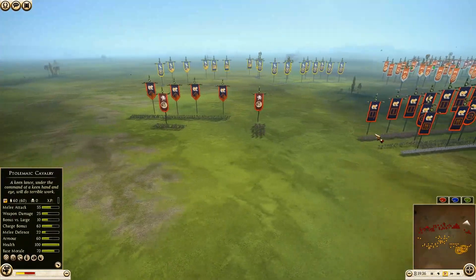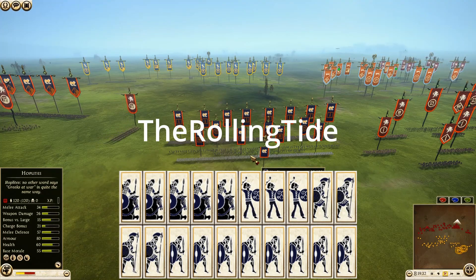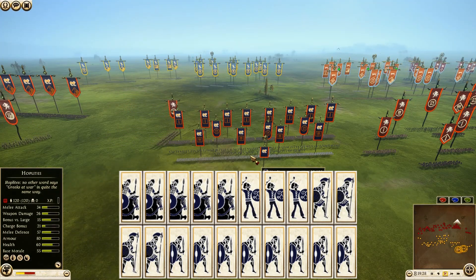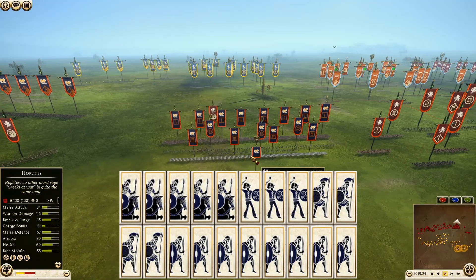Getting onto the opposite side of the battlefield, we'll take a look at Massilia first, being commanded by Rolling Tide. He has brought eight units of Thorax Swordsmen, four Hoplites, five Massilian Cavalry — one of those being his general — and three Celtic Slingers.